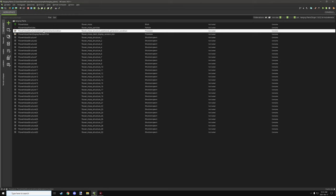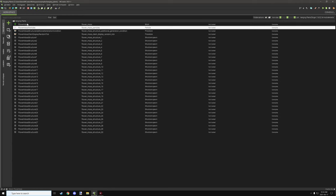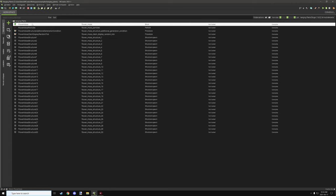We also have a generation condition, which is basically where you can set conditions to decide where your plants will spawn. I've allowed them to generate anywhere, but you can also specify biomes, dimensions, or both. The other component is a random tick for the particles, and then there's the particles themselves and the block itself. Let's go into the block and cover the settings.